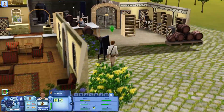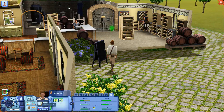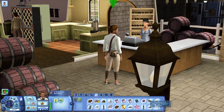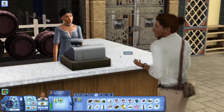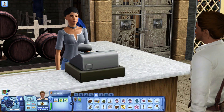He also wants to buy a nectar rack. I'm going to lock that in because we're going to need one of those for sure. So hopefully we can just afford this. We've got money bags for 761 simoleons. Ooh, she's pretty. We might have to have a little bit of a romance. I'm going to have to introduce him to her.